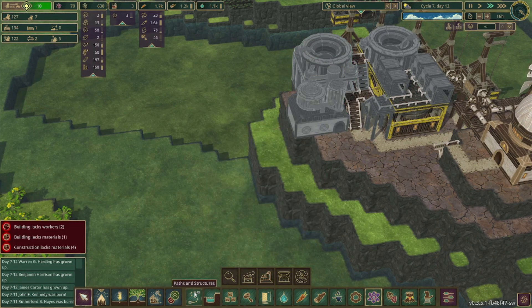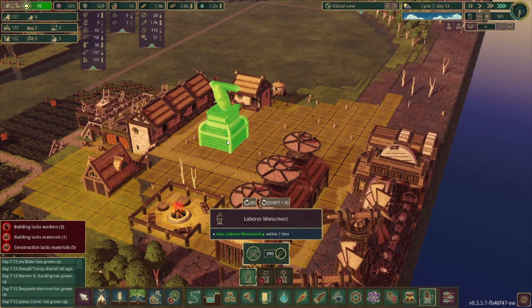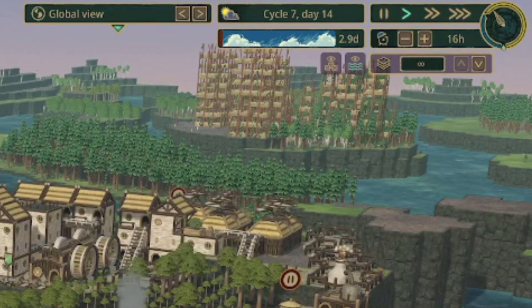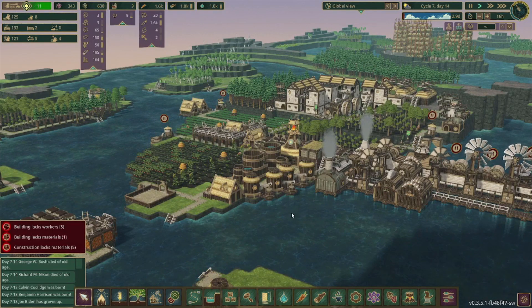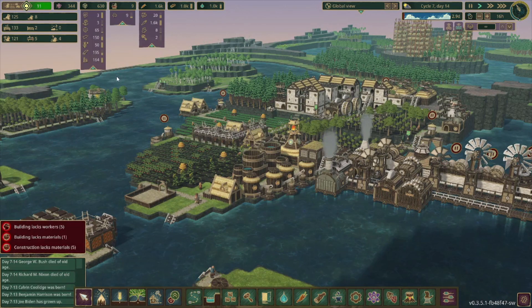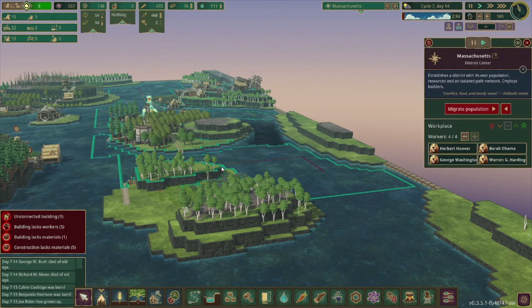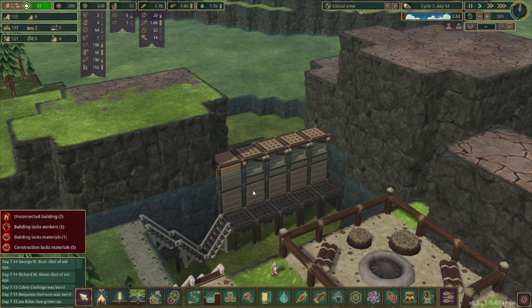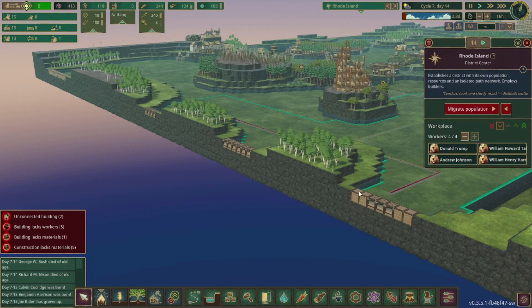I think getting the refinery set up right here looks perfect. I think we're going to give these guys a labor monument as well, since they have plenty of wood. We just got the notification that we have a drought coming in 2.9 days, but I'm actually pretty excited for this one. If you remember in the last couple episodes, we set some dams up — three dams set up by Massachusetts, New Hampshire set up a dam as well, which is actually the tallest, and we got the final three set up in the last episode by Rhode Island.